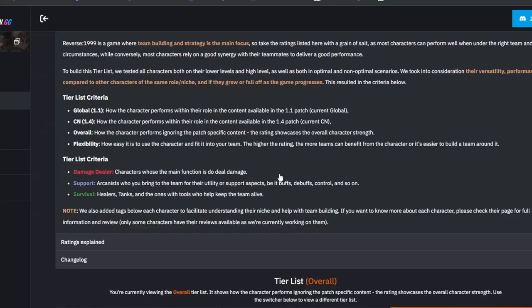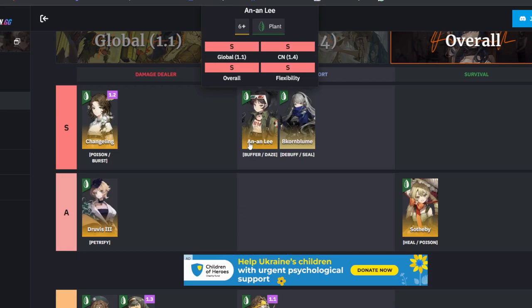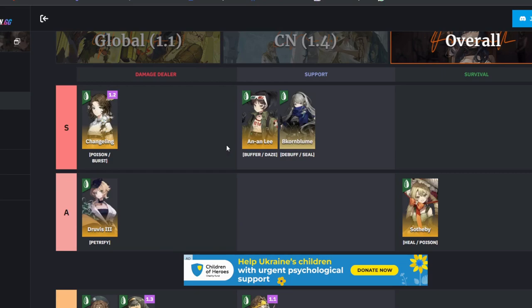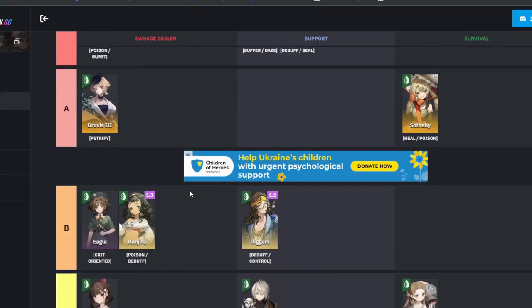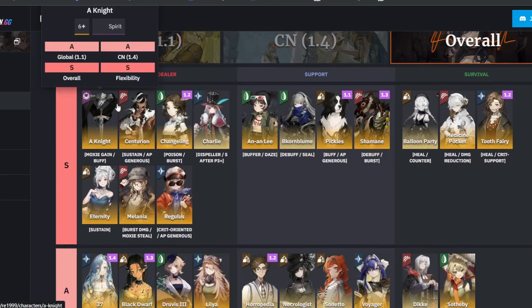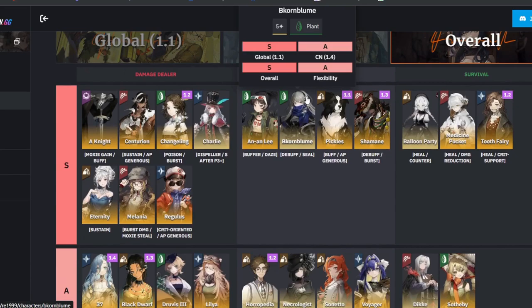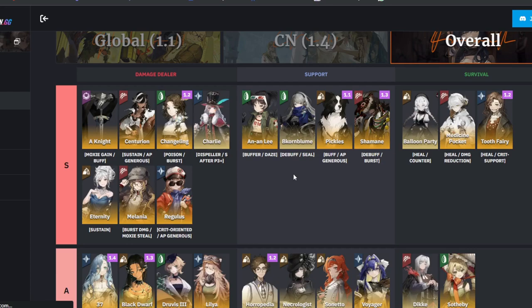For Limbo 15 and 16, the two units I really recommend are An-Lee and Drewis because both have CC. If I could start again — I'm a hardcore re-roller — I would re-roll for An-Lee or Drewis, plus Sotti B or Eternity. If I already have Centurion, I'd put her resources at the back and put all my resources into BK Bloom or even focus only on re-rolling for the right unit.